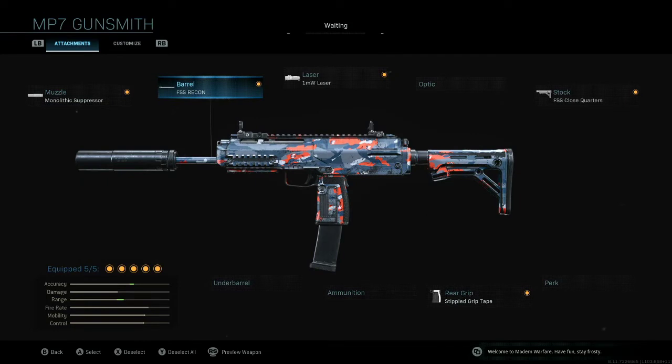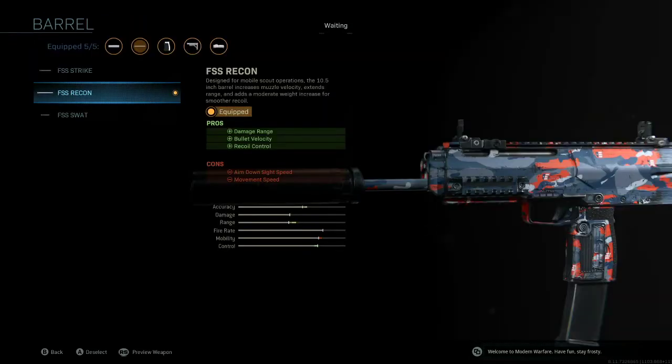For the barrel, we're going with the FSS Recon, which again increases your damage range. In combination with the Monolithic Suppressor, you can essentially snipe people with the MP7, competing with M4s, AK-47s, and various other assault rifles. This attachment also increases bullet velocity and recoil control. The cons are Aim Down Sight Speed — which we'll make up for — and Movement Speed, though that penalty is not very noticeable.